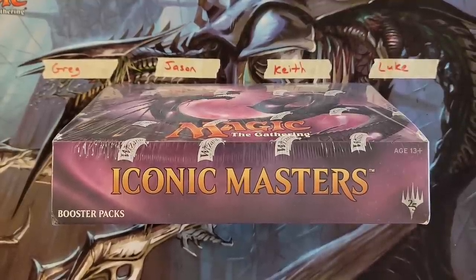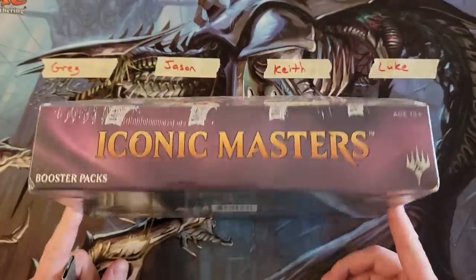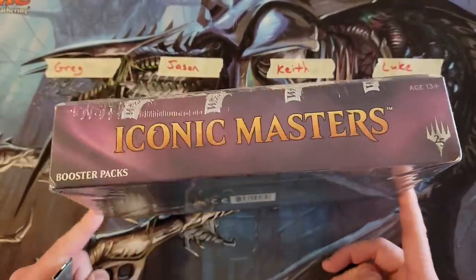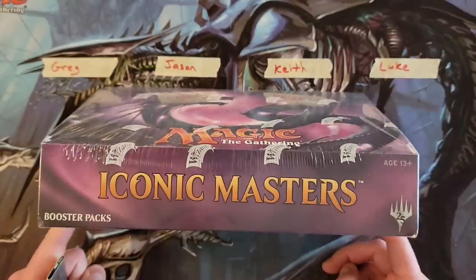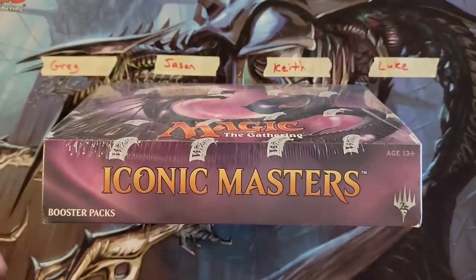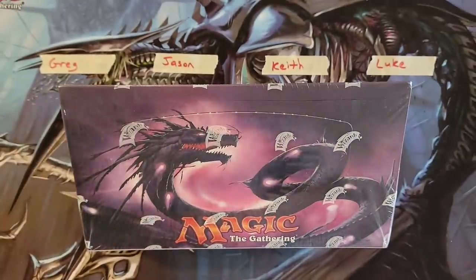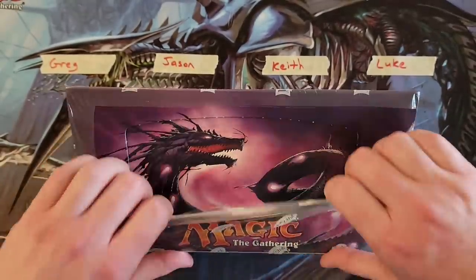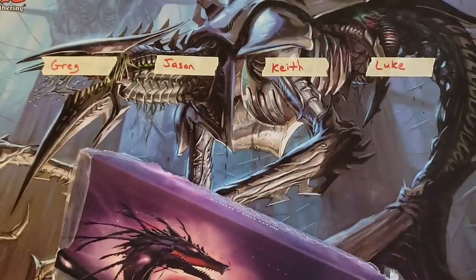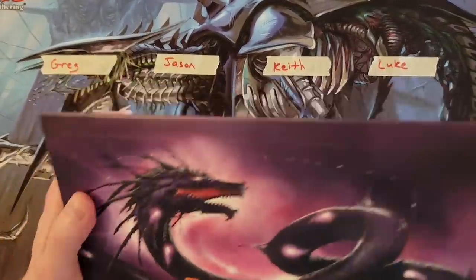Hey everybody! How we doing today? Pack opening addict! And for those that are longtime followers of this channel, you know I have a special place in my heart for Iconic Masters. Well, thankfully we've got four patrons today. We're gonna do a break — not a battle, it's gonna be a break. Traditional old-school box break here of a box of Iconic Masters. We've got four fantastic participants and each one's going to get six packs, and hopefully we pull all that Iconic Masters could possibly give us.